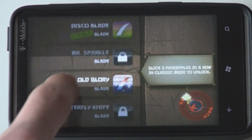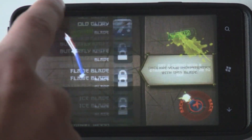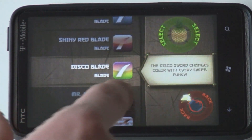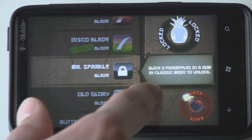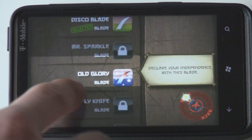So if you select a blade, it can have random changing colors, which is kind of cool. Or you could select the Old Glory one, which I was using before — it just has red, white, and blue stars. Some unlockables have specific requirements, like you have to slice three pineapples in a row in classic mode to unlock those.